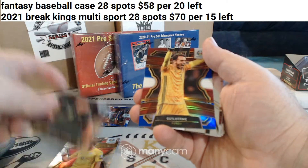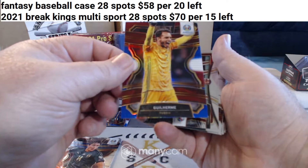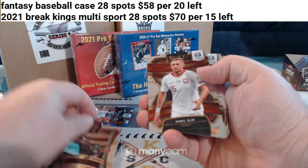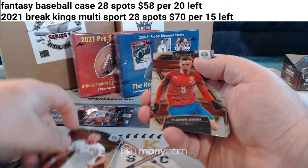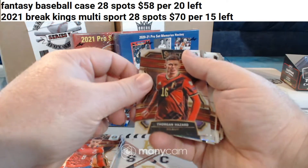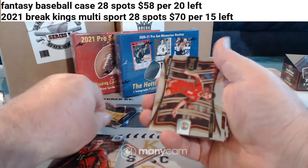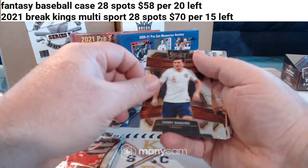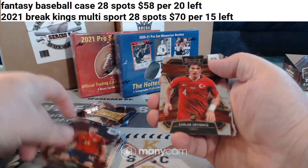C spot. Red, white, and blue goes to the G spot. David Alba, A spot. Camille Glick, G spot. Vladimir Dardara, D spot. H spot. Silver Prism for the G spot. Thomas Delaney for the D. Harry Maguire for the M. Rodrigo, rookie, R spot.